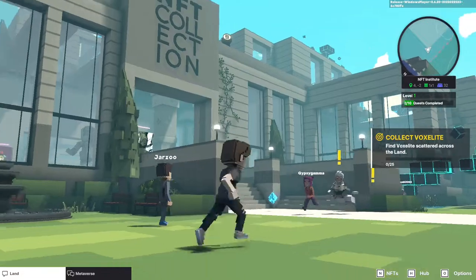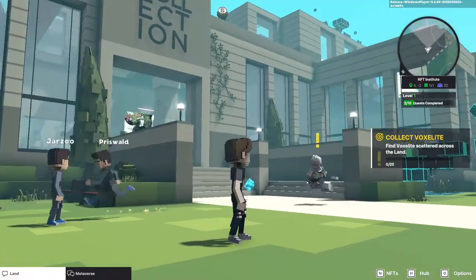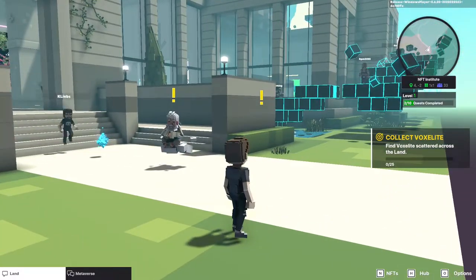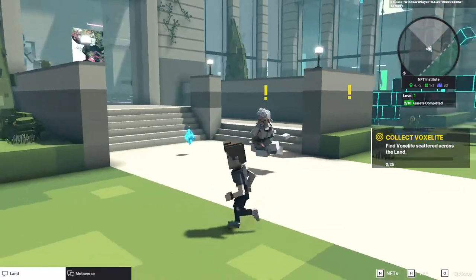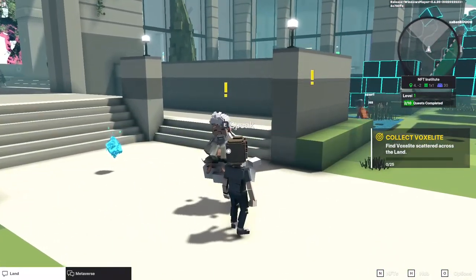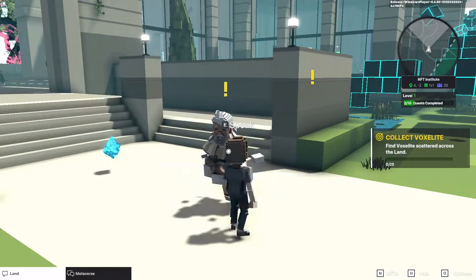Here we are at the NFT Institute. This experience, no surprise, looks a lot like a museum. We can see that there are two quest markers — the yellow exclamation marks here. So the first one is, as always, our metaverse guide. He'll be in every experience, I believe. He's going to give us some locations to find, as we saw in the Alpha Lobby.